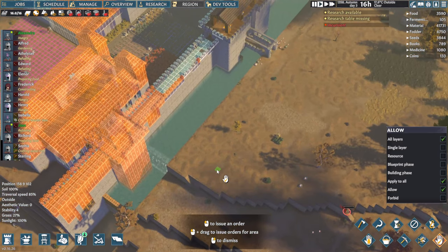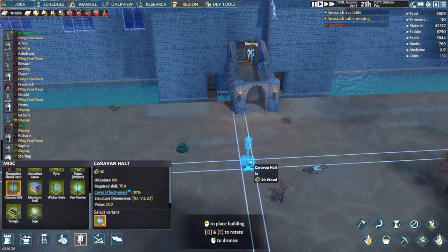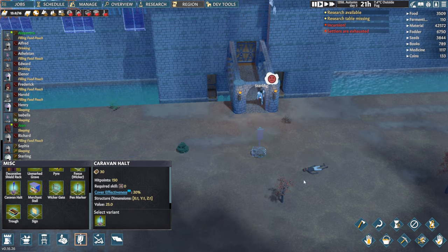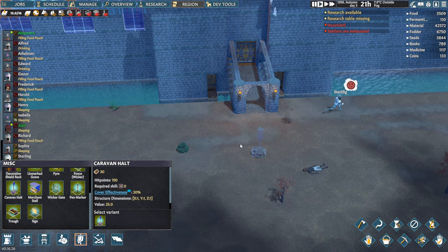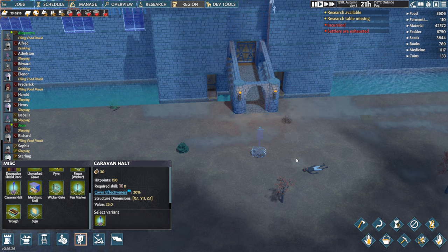We'll clean up the last few stragglers. We've undrafted everyone — back to work. We'll allow everything. So we've now put down the caravan halt out here, so every time the merchant comes, he'll come here instead of coming into our actual castle itself, which will be good.